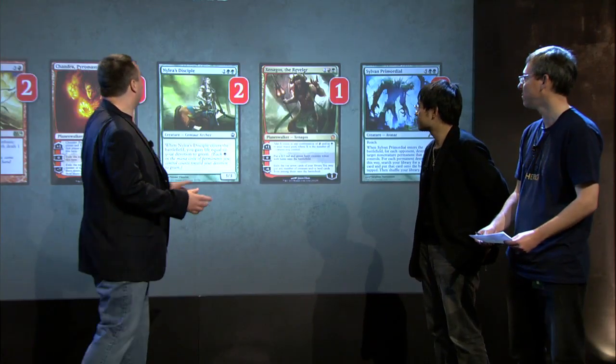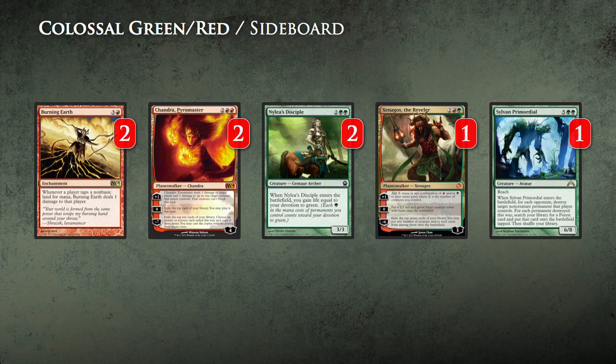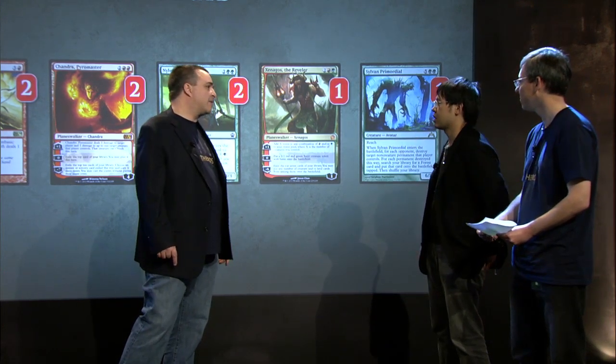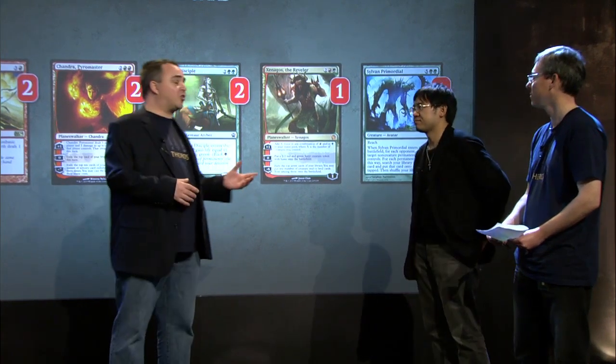Wow, a lot of Burning Earth, Chandra Pyromaster, and Nylea's Disciple. The sideboard is for red deck sideboarding — best card in the sideboard against red decks. Another Xenagos and then Sylvan Primordial — where do you bring that in? Mirror match and control decks. Mirror match and in the control decks.